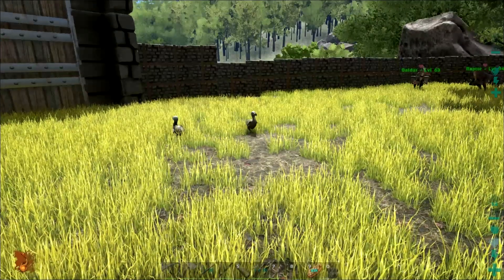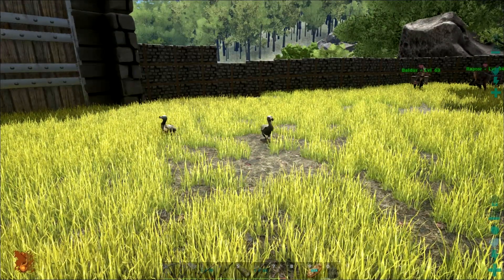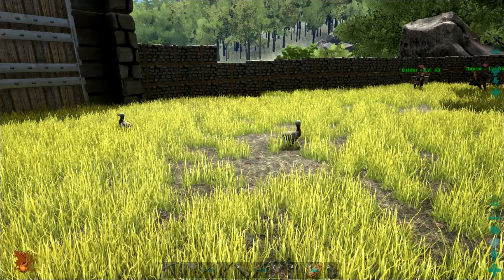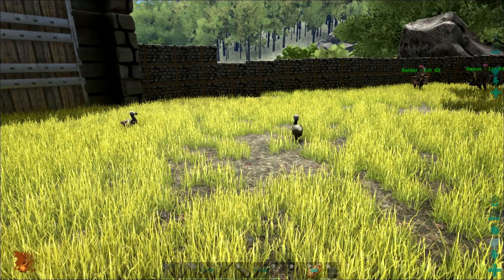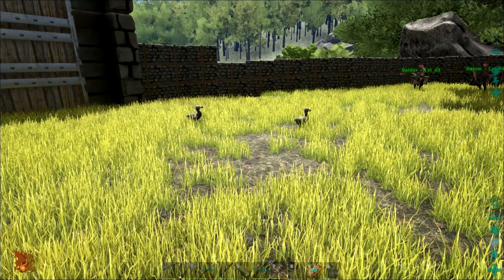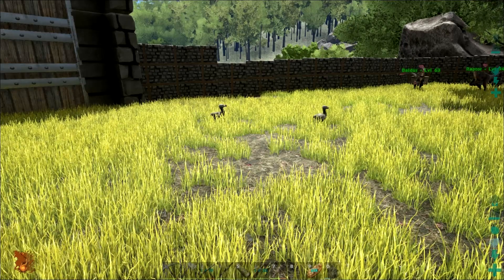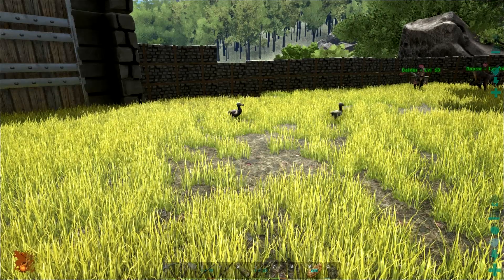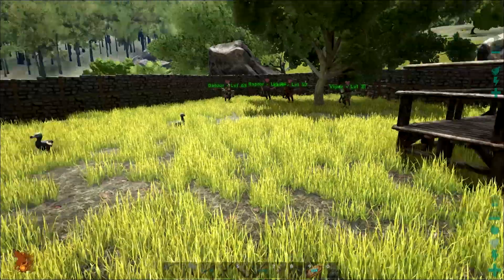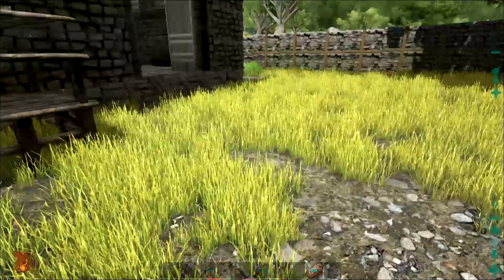I've been using Argentavis to pick up the wild Dodos and drop them off in here. As long as they're wild, they'll continue to lay eggs and do their thing, and I don't even have to feed them — so that's a win-win. The only problem is some of the larger dinos can kill them just by stepping on them, so I'm thinking I'll either box them off in a little area or use that other square in the back.